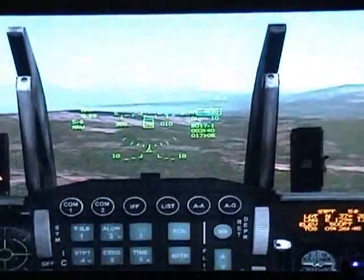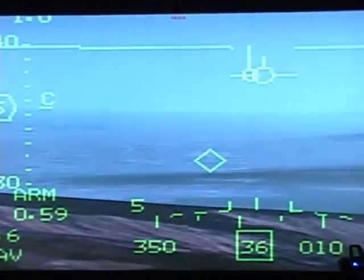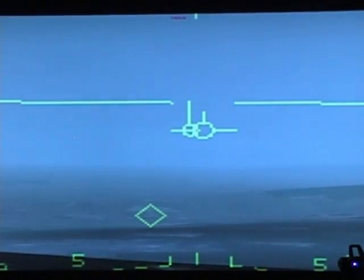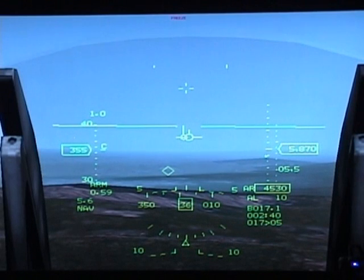Going back up to your HUD, you'll see different cues — like this diamond, which is the position of the selected steer point you're flying into. Next to your flight path marker is a circle showing where the plane's nose is pointing. These lines are the artificial horizon so you can tell if you are climbing or going down.